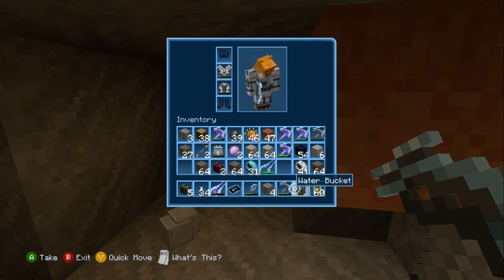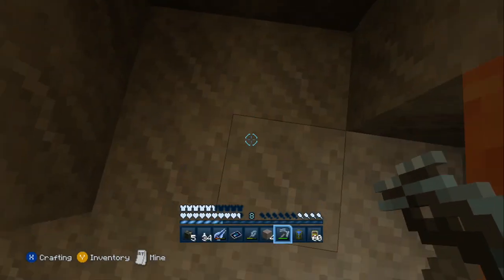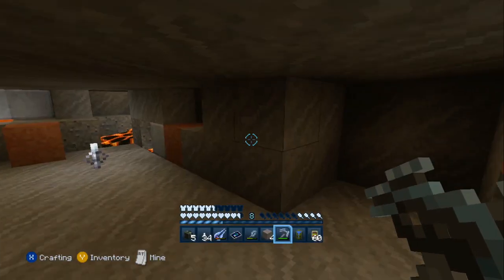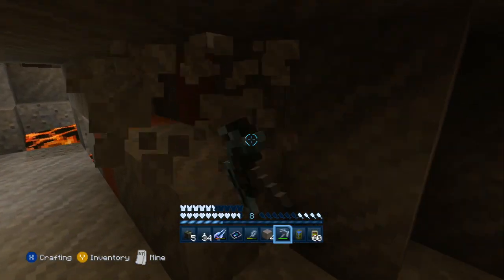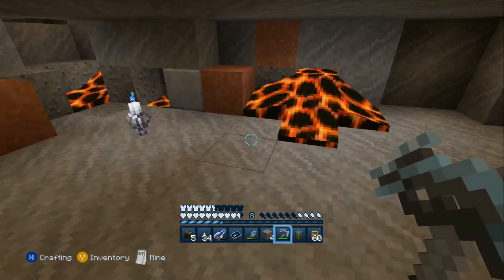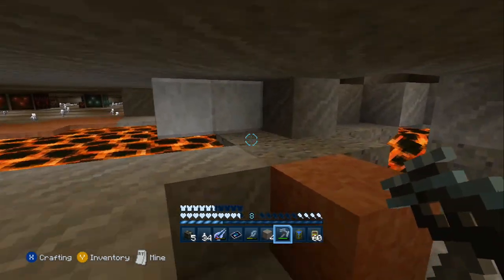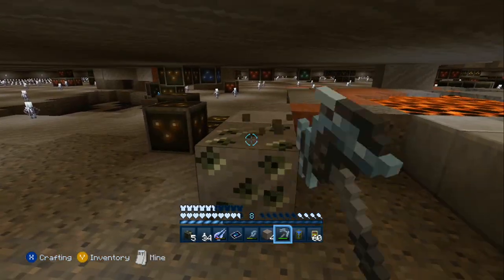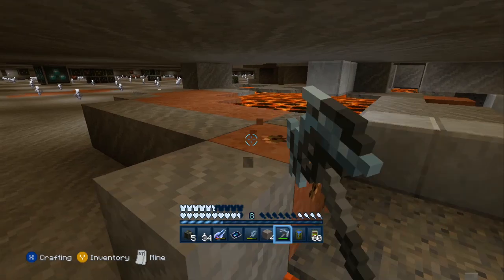Oh wait, am I using silk touch? No, I'm just using a regular pickaxe, because apparently the cobblestone looks like smooth stone in this pack. That gets confusing after a while. Of course, it's a mashup pack, so it's mainly for building. I need to get up there and get rid of the lava — I have no idea where it begins.